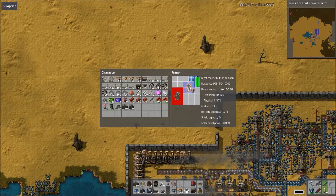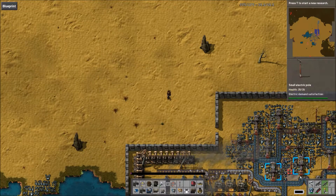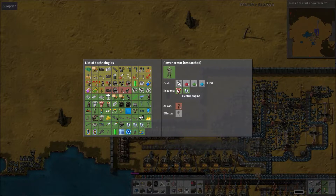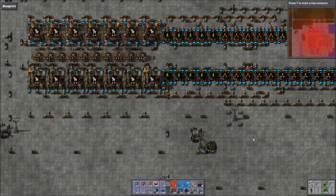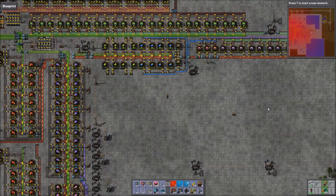With only a 5x5 grid available for modules, most players tend to skip this particular armour. Power Armour Mark 1 requires that you've researched electric engines and itself requires tier 3 bluepots. It also needs 10 alien artefacts gathered from defeated enemy spawners in order to be constructed. With higher resistances and a 7x7 module grid it's far superior to the modular armour, yet still many players — even first-time players — opt to skip this too. Once you have all the correct industries set up for Power Armour, you might as well just go straight for the Mark 2 variant.